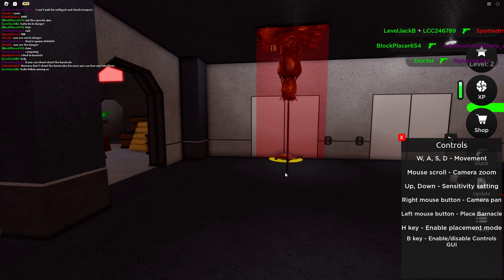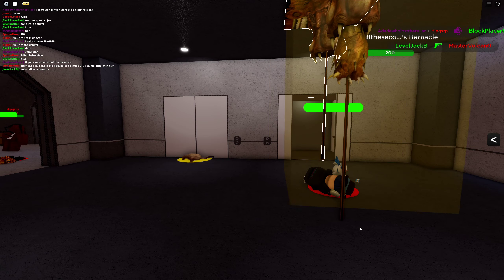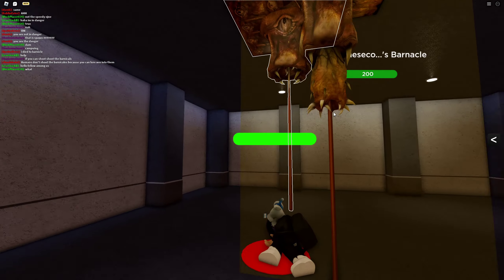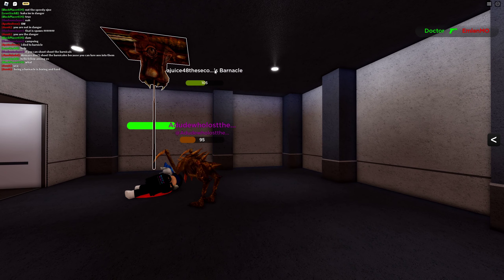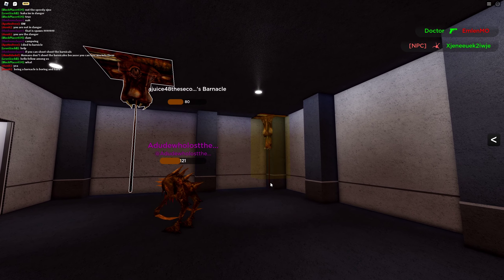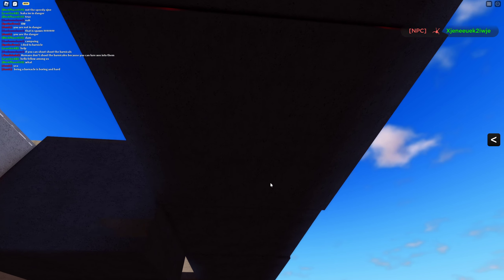Can I please place one by the elevators? Let me disable that GUI. Yes, I can actually place one right there - that is not a good spot, I thought it would be close to the elevator. What's this bro doing? He's killing it. Okay, I'm going upstairs now.